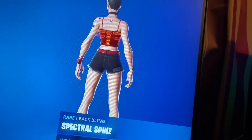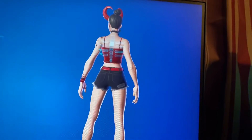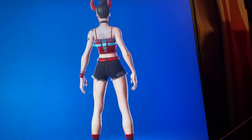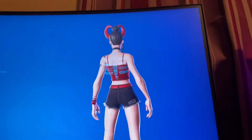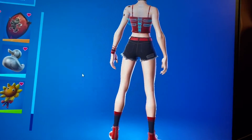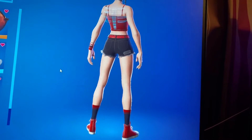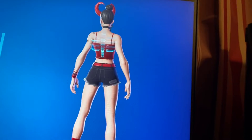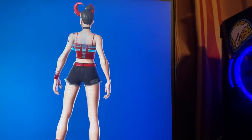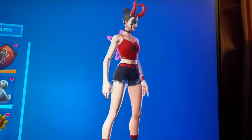Next we got the Spectral Spine. I usually wear this style with a lot of orange skins or the magma skins, but I feel like this one would be better if you're rocking the Focus or the Zady, especially many of the blue skins. I just feel like it's a really good back bling right now, especially because not a lot of people are using it, and I'm kind of maining this back bling right now.